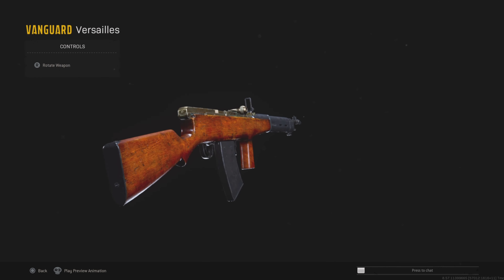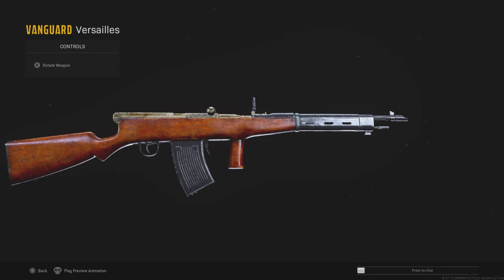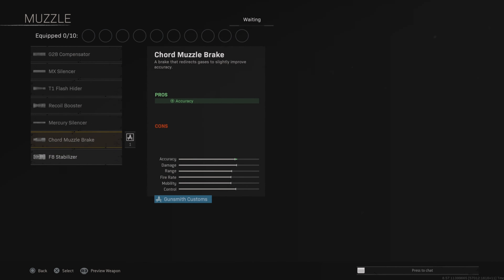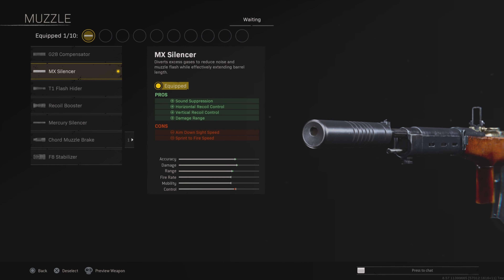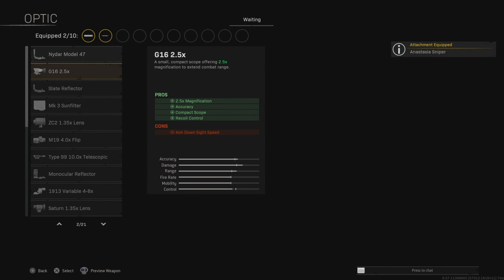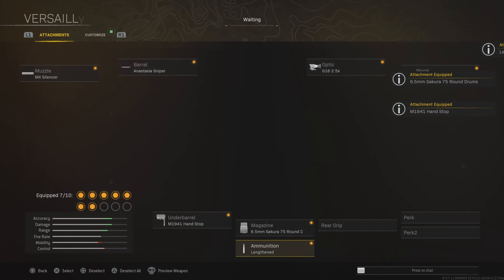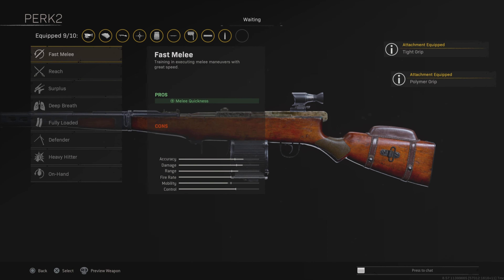The next weapon is going to be the Automaton. This thing is very good at the moment — a lot of people are using it but I feel like it should be used even more. The attachments are the MX Silencer, which you pretty much want on every single Vanguard assault rifle for long range because it increases the accuracy and range. Then the Anastasia barrel for accuracy and range. 2.5x optic, padded stock, handstop underbarrel, 75 round magazine, lengthened ammo type, polymer grip, tight grip, and fully loaded.